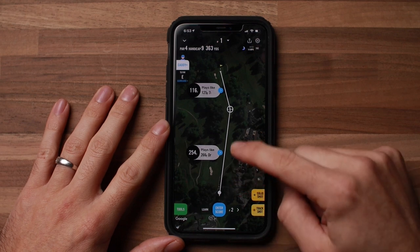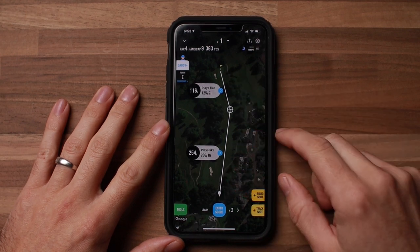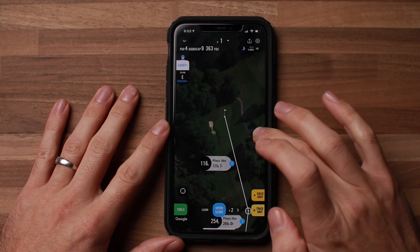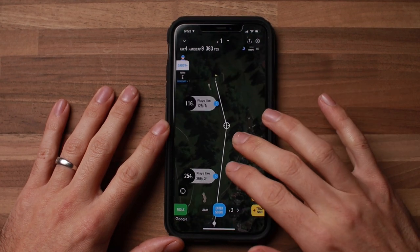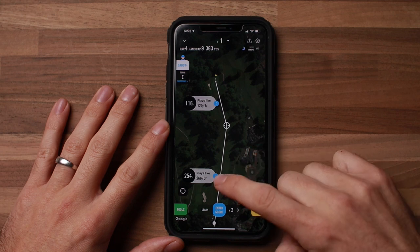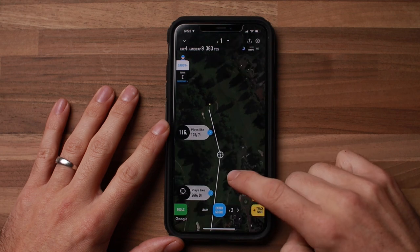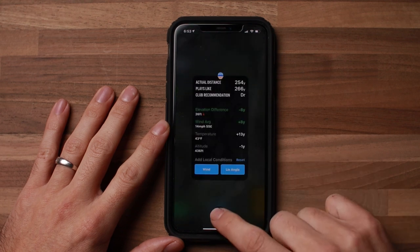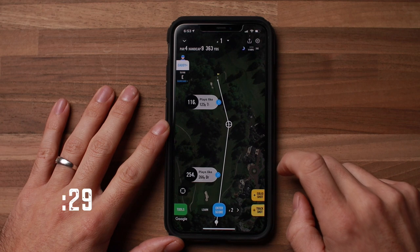Today's feature that I want to talk about is the Shot Planner. The Shot Planner feature is the most important to know about because it shows you the best way to play the hole based on your data. The more you use the app and features like the Shot Tracker, the more it learns about you. It allows you to see the entire hole, identify any obstacles, and with the plays-like feature it gives you adjusted distances factoring weather and slope, and makes a club suggestion. It essentially is the roadmap on how to play the hole.